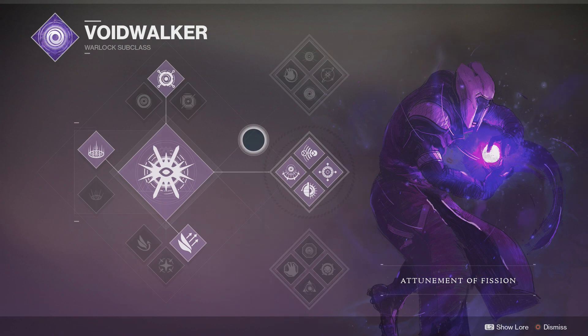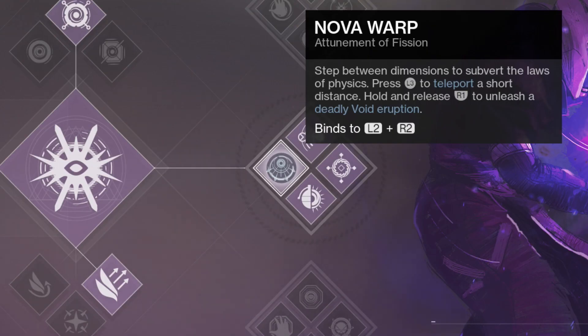First things first: we have Nova Warp. This is the first step — you get the Attunement of Fission. You unlock this by getting the Seat of Light — you get the quest from Ikora, then you have to collect those little glass light-looking things that drop from yellow bar enemies, public events, things like that. Barons drop a ton of them. Pick those up, get to 100%, then go to Io, do the mission, get your super, and you're set.